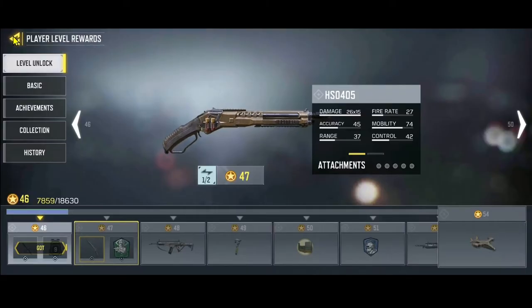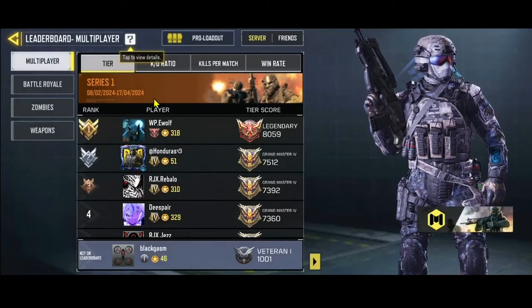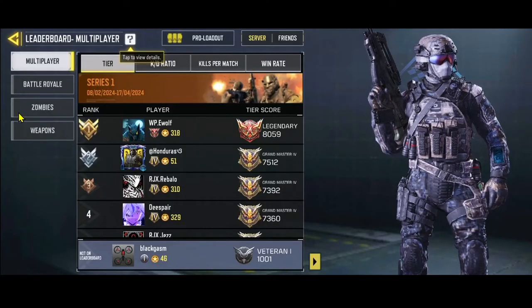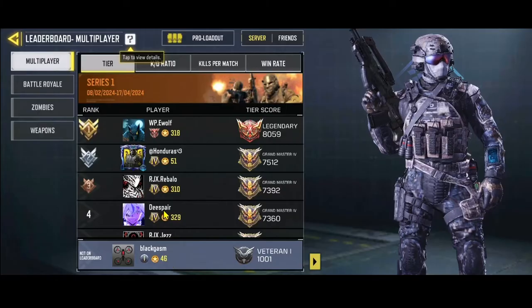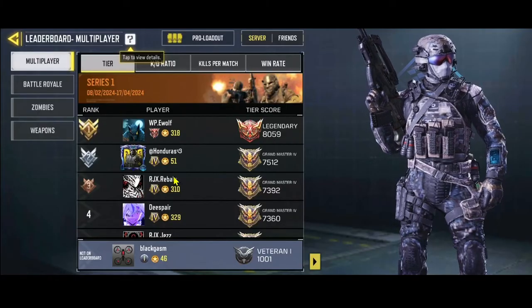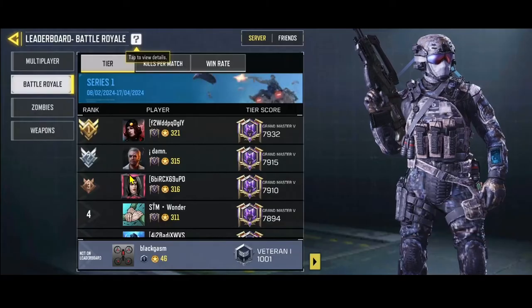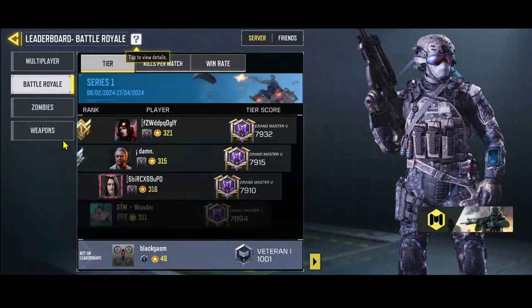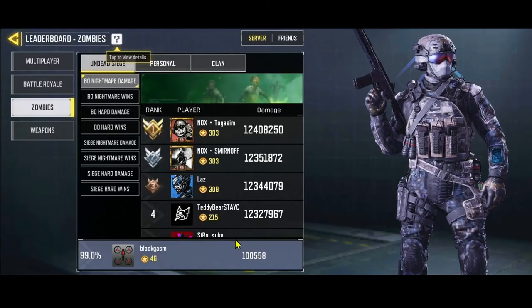You can also go back and tap on Leaderboard, which will show your ranking across all the various game modes. Tap on Multiplayer to see your level compared to the top players. If you tap on Battle Royale or Zombies mode, you will also find your current rank compared to other players.